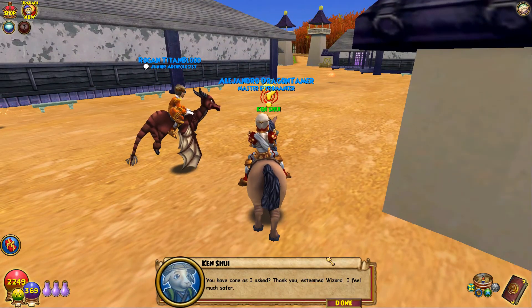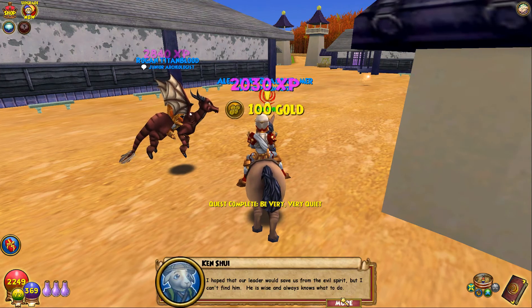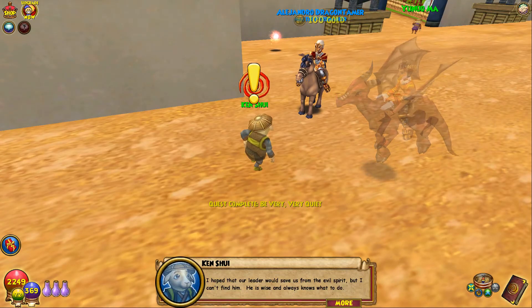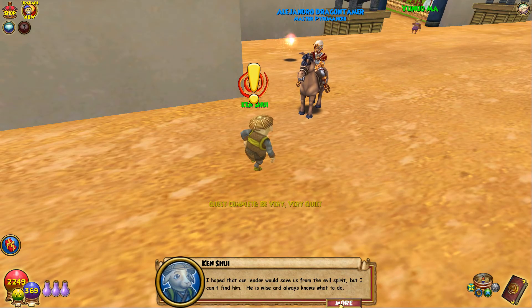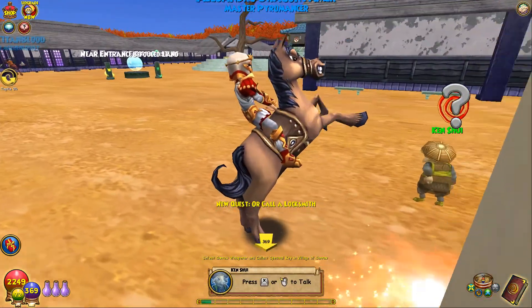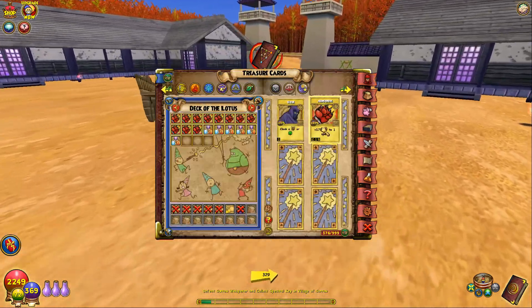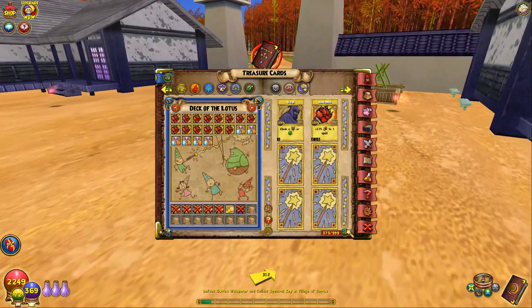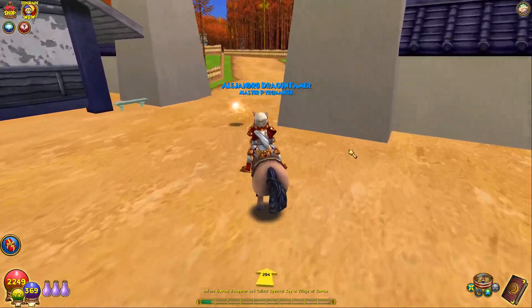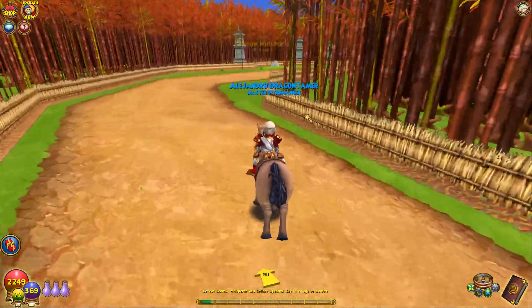You have done as I asked? Thank you, esteemed wizard. I feel much safer. I hope that our leader would save us from the evil spirit, but I can't find him. He is wise and always knows what to do. I thought to look for him in the town dojo, but I saw the undead lock the dojo with a spectral key. Can you get the key back from one of them? I suppose. Let me just restock — I'm going to be using them at a pretty fast pace, even more so later on.